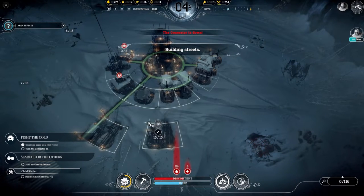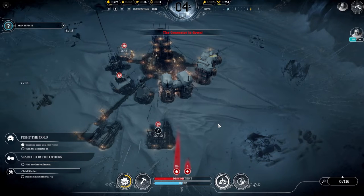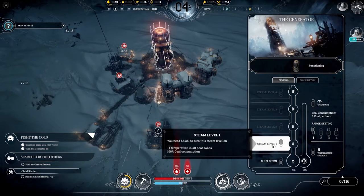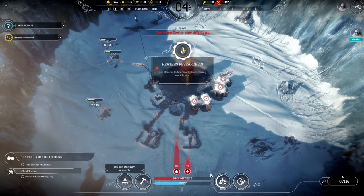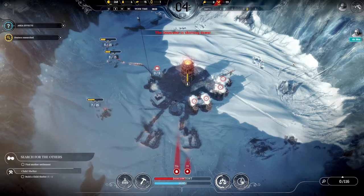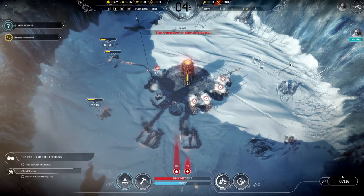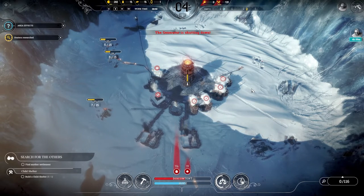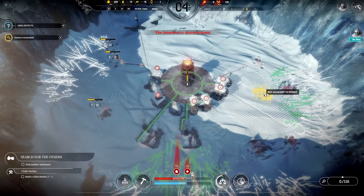I'm a little shorter on wood than normal at this stage, so instead of building a child shelter right away I'll build another sawmill so I can get tents built. I've got 3 days to finish the child shelter so that shouldn't be a problem. Research is completing quickly now — I usually research the first tier except for coal thumpers, then go down to drawing boards. I've got enough wood to build my third sawmill, so that's what I'll do.